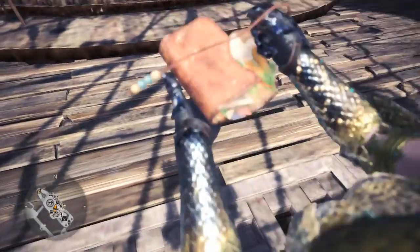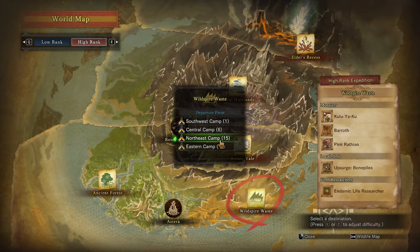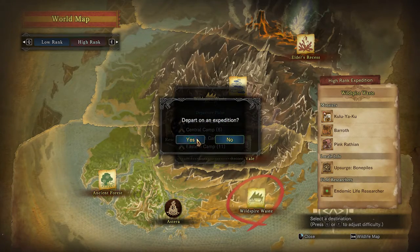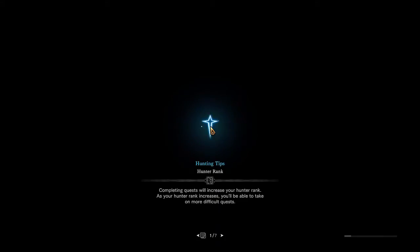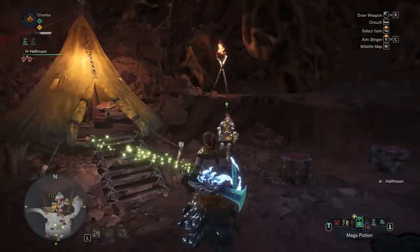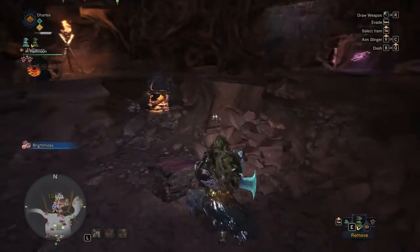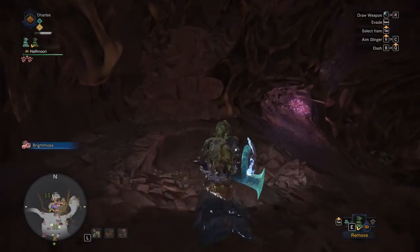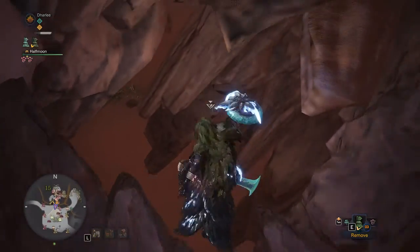There are three places that you're going to go. First one is Wildfire Waste, and we're going to the Northeast Camp. We're going to put our ghillie mantle on and we're just going to run right out this way, right here, down this little hallway, and jump right down.